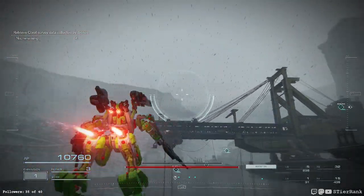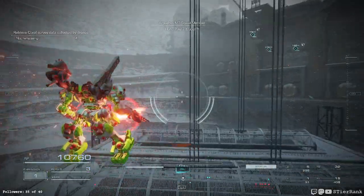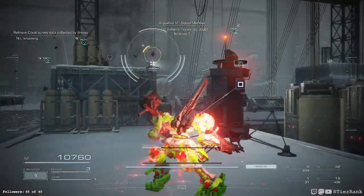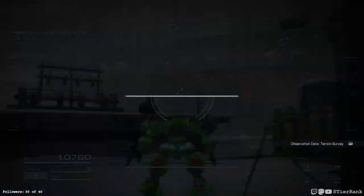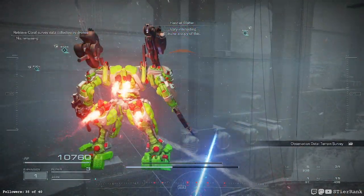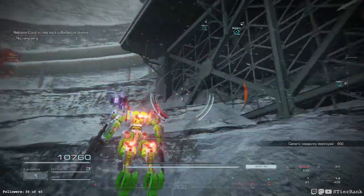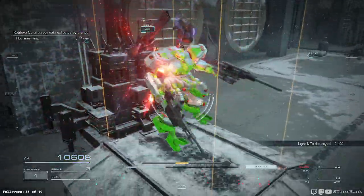Here we go. An intruder? Solo AC. Must be an independent merc, taking bailing money no doubt. Intercept! 621, eliminate obstructions as you see fit. But remember the data. It's very interesting — we can copy this. There we go. Smashing.